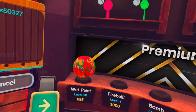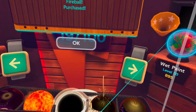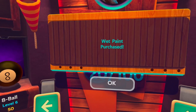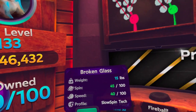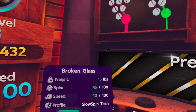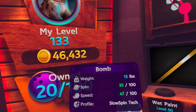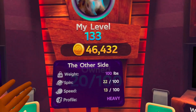We're gonna take the fireball as well and buy it — it will be a premium bag. We're gonna try all the premium ones. Fireball, yeah! And wet paint — come here, wet paint! So again, the broken glass: slow spin, tack speed 40, spin 45, 15 pounds. This one looks so unique and interesting. This one weighs 15 pounds, spin 35, speed 47, slow spin tack.